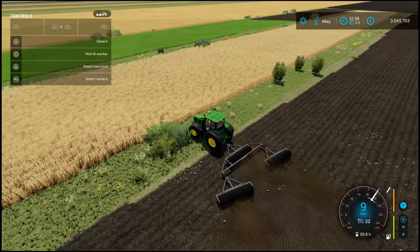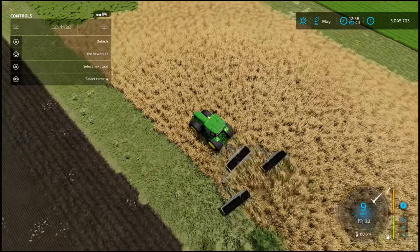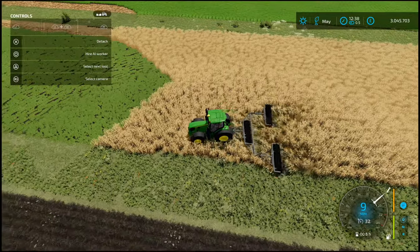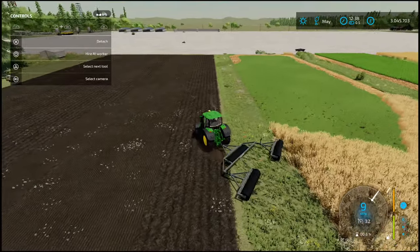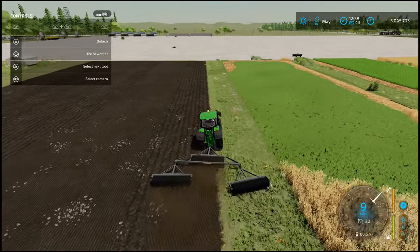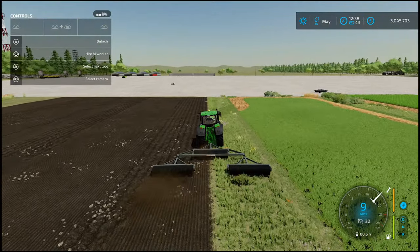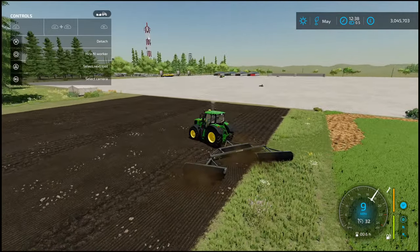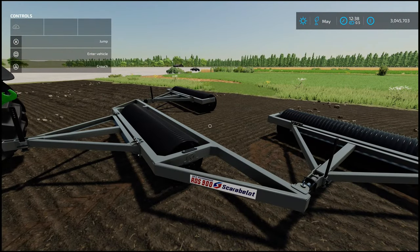Going over to other fields — it doesn't do anything in crop destruction terms. It doesn't do anything to meadow grass. If you have meadow grass around the map, it won't do anything — because at the end of the day, it's a roller, not a mulcher. That is the Scarablet RDS-900 Clod Crusher and Compactor by Scarablet and ML Studio. Good quality mods.